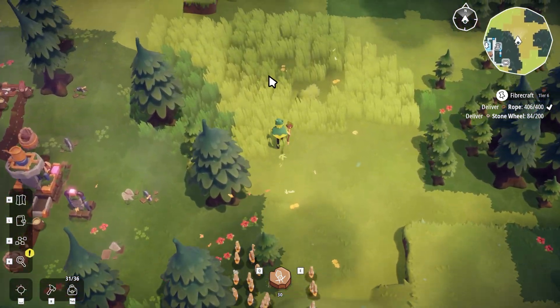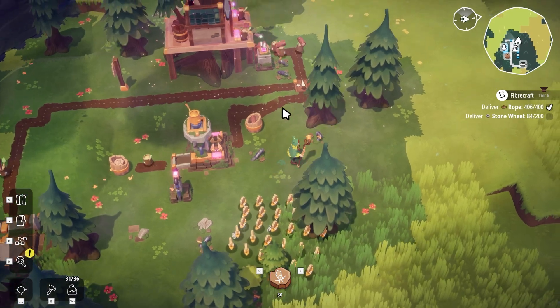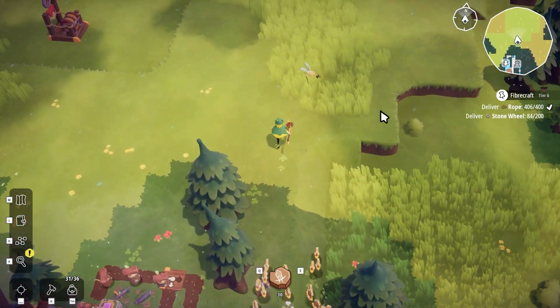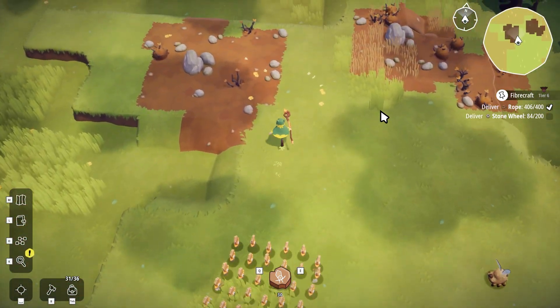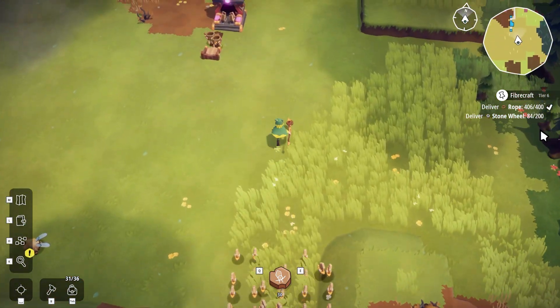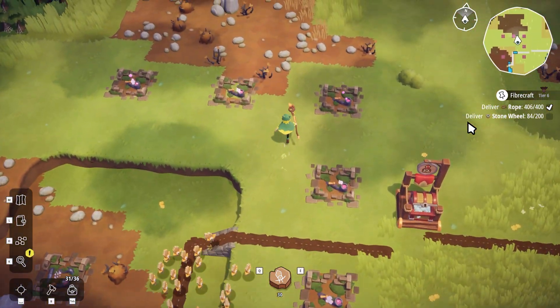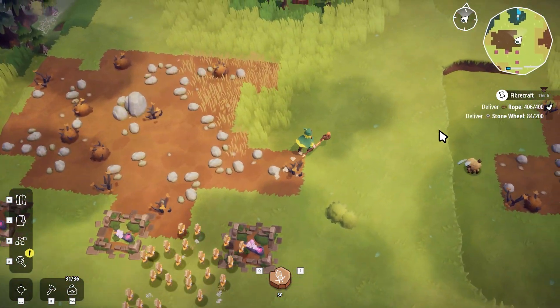I've actually figured out how to use this teleporter now — this one doesn't get powered quite often enough so we just have to wait until it turns on and then we can transport over. There we go, we've teleported over. Now we just need to go straight back this way and get carrier sparks. Even this area doesn't have carrier sparks yet. Let's go fill our inventory up with carrier sparks. These stone wheels will not actually be processing because at the moment it's not getting any stone in — we've switched the stone over to becoming limestone and the new stone is almost set up but not quite there.